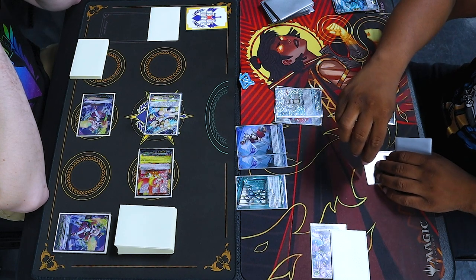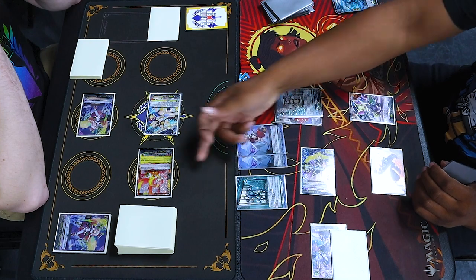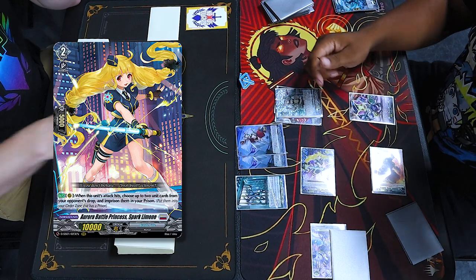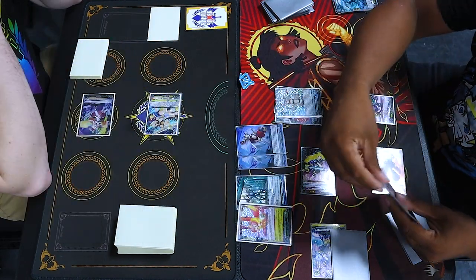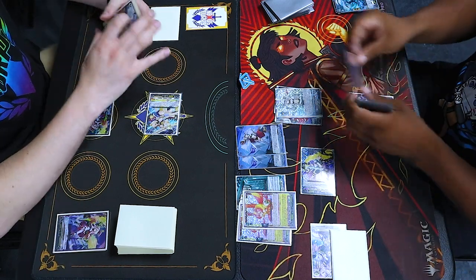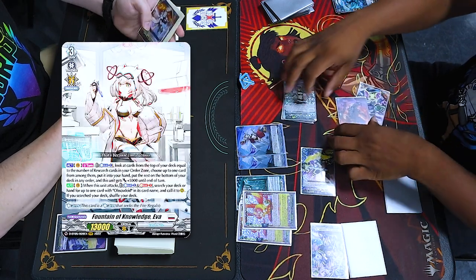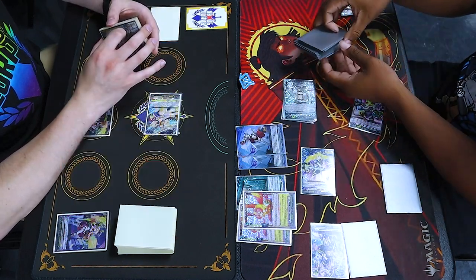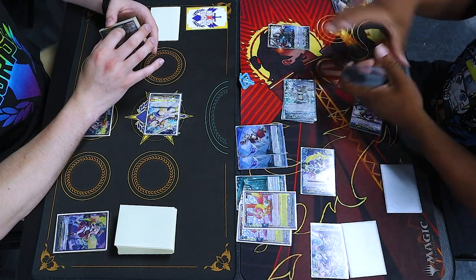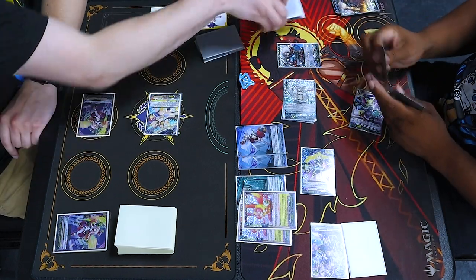Entering battle. 18 to rear guard. Skill — can I see your drop zone? For both of these? To pull it out. Skill — pushes to soul, counterblast 1. Even skill — counterblast 1, soulblast 1, superior call. Soul charge means you take the indicated... I thought I was being slick for a second. Because you thought you put it on the bottom? Yup.